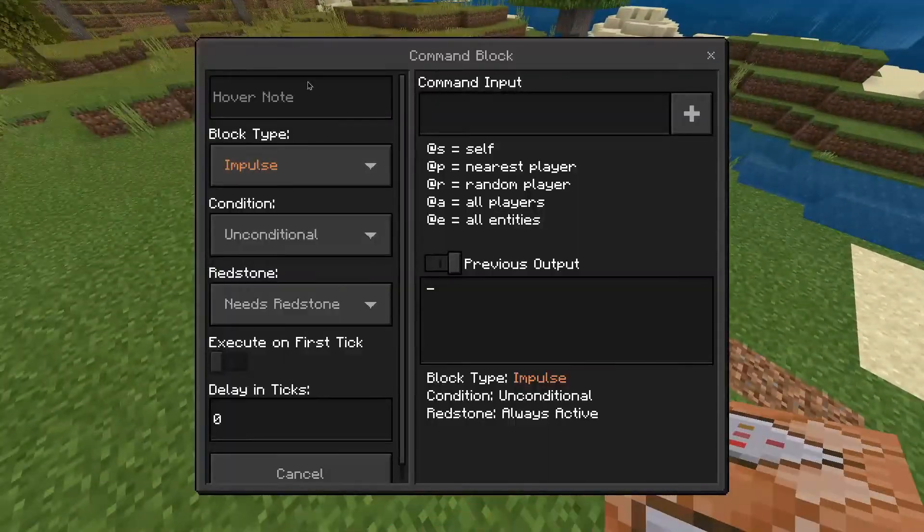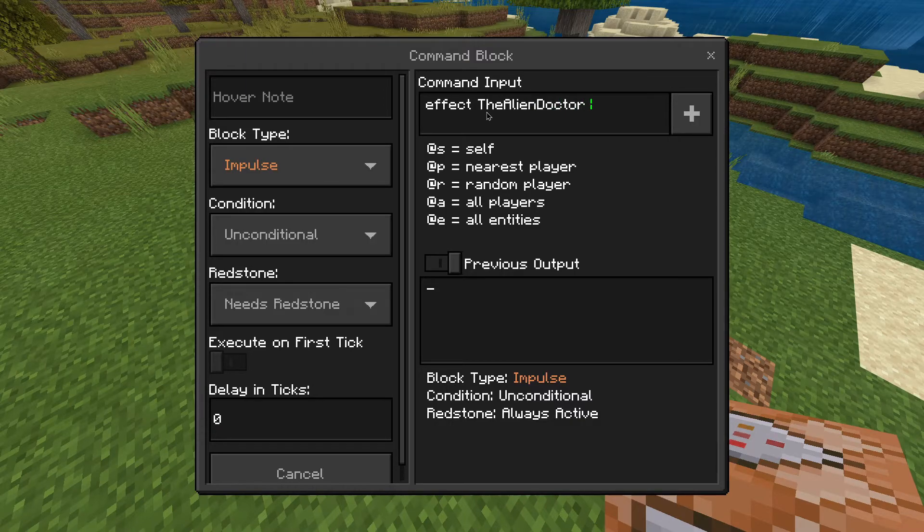Then, if you simply place it down and enter the command: effect, and then whatever your name is — so the alien doctor — and then invisibility. There's the correct spelling of invisibility. So you're going to want to put this command: effect, then your username, invisibility, 999, 255.